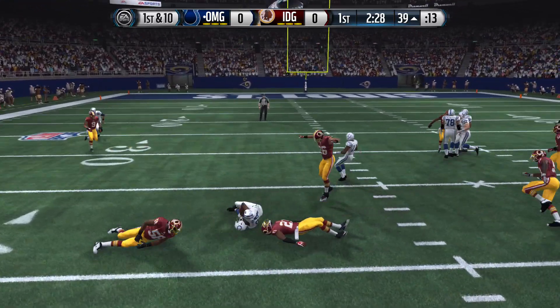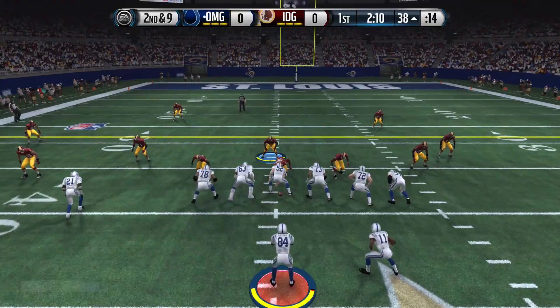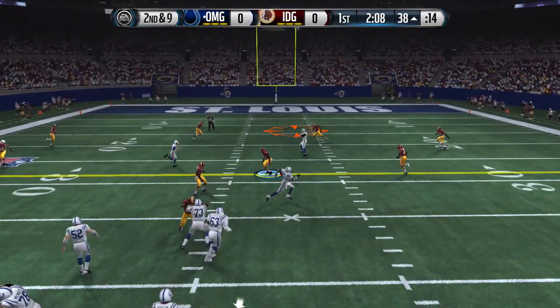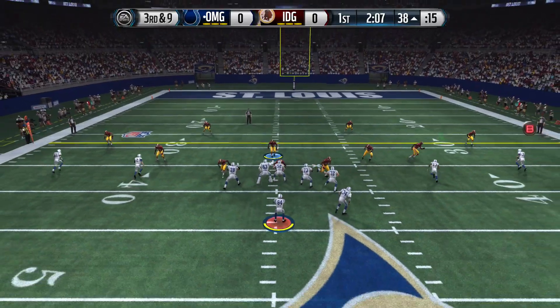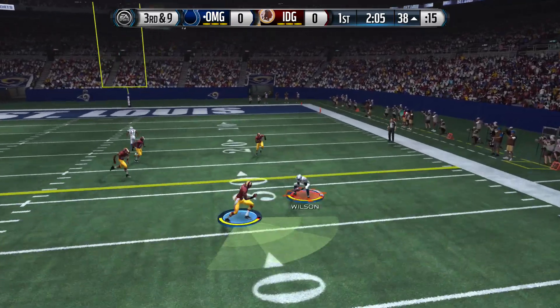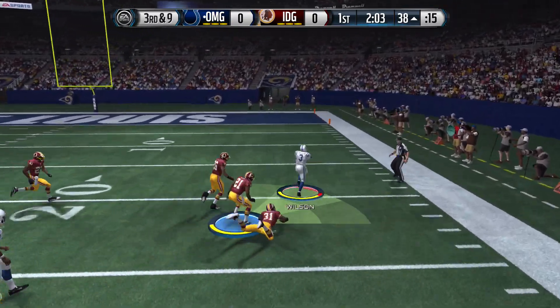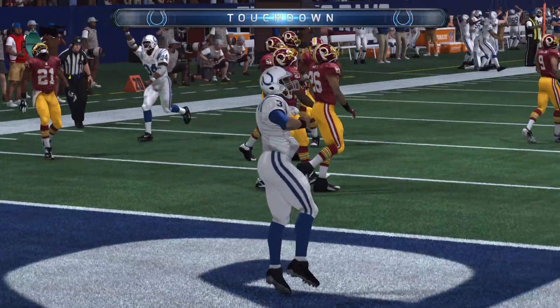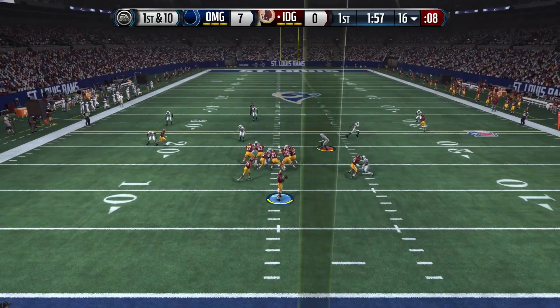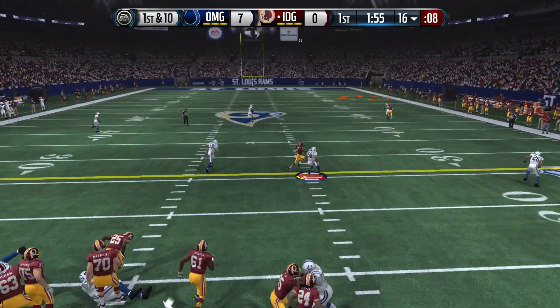Giving it to Antonio Brown on the read option, not able to go anywhere at all. Second and nine, rolling out with Antonio, throwing it up, and we're not able to get the catch with JJ Watt. These cards don't have the best stats. We're going to hit them with the hitch route — Russell Wilson's got speed down the sidelines, and we're striking first. Russell Wilson, wide receiver, for the touchdown! Seven to zero.